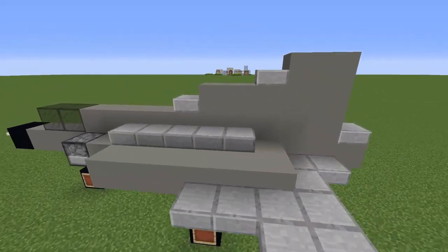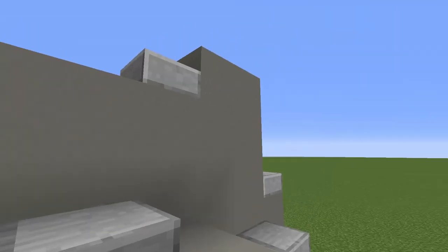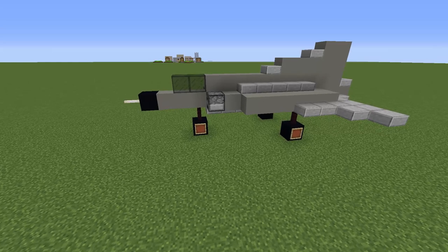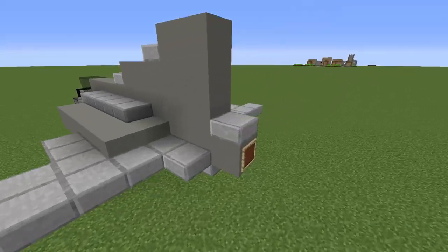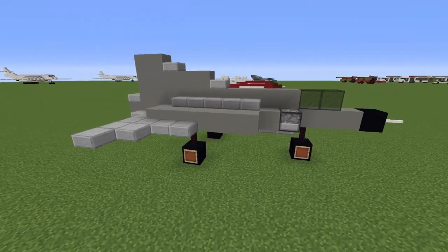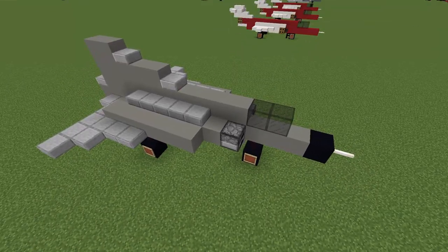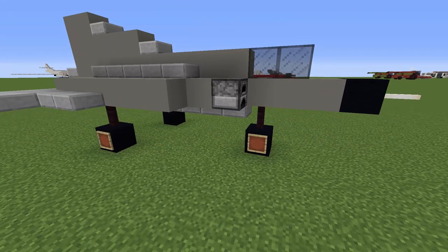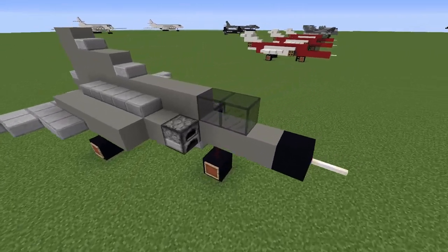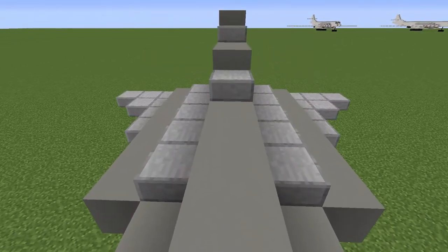It also has an interesting vertical stabilizer — it has a very flat angle to it and it's very long. Other than that it's just like a conventional jet fighter. It was later replaced by other Saab models. I'm not sure how long it was in service, I think it was about 20 years. It was reasonably successful, and the biggest interesting feature was of course the interesting wings.